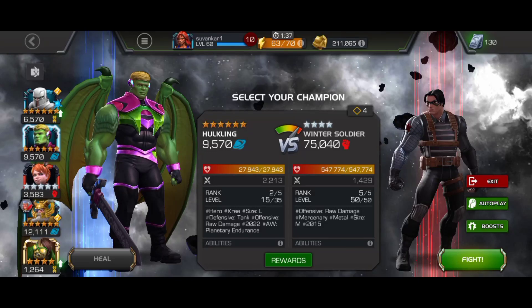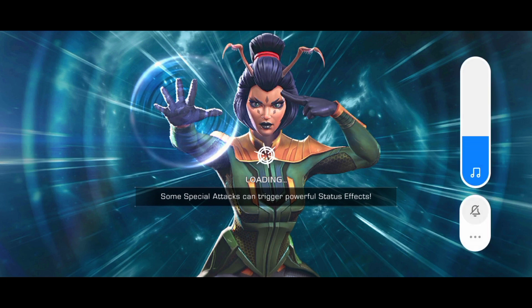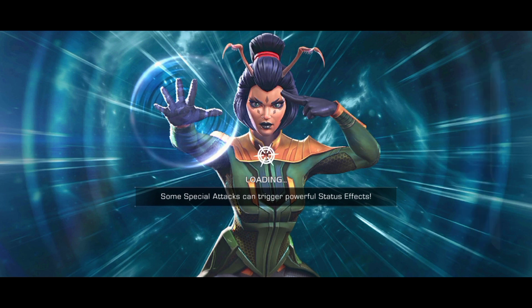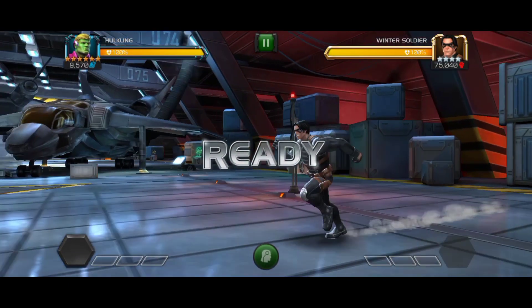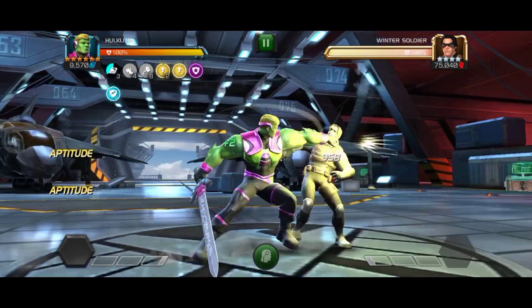Hello guys, welcome back to the channel. So yesterday I pulled Hulkling from those crystals — I got shards, and from those 6-star shards I found a 6-star crystal and I got Hulkling. I consider him currently one of the best champions in the game, and I think he's top two in the cosmic class alone, or maybe top three.